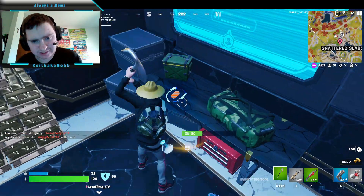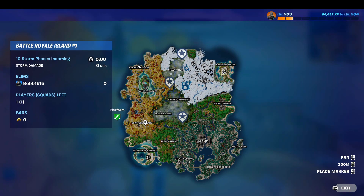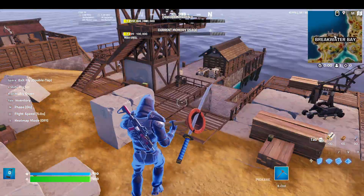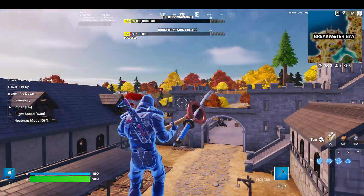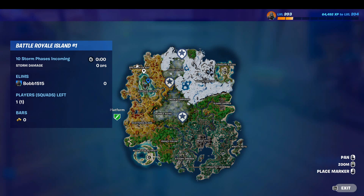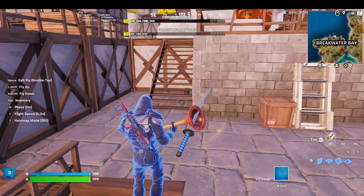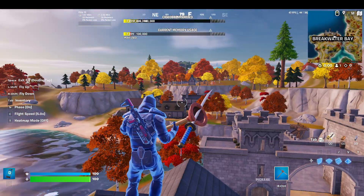Last up is Breakwater Bay. Like Shattered Slabs and Slappy Shores, I like Breakwater Bay — I do land here a lot more recently because it's far away from everyone else. You can get your loot. There's also a Capture Point here. If someone drops late, you can find all the chests and get stacked up really quickly. You'll get stacked enough to not die immediately — you won't get insta-killed right off the bat. I land here for that reason alone if I want to do a survival run or just last a long time, because no one lands here.